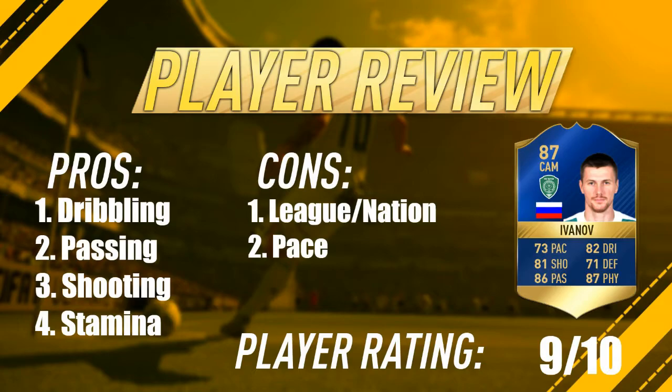His first pro is dribbling — going forward with the ball, or he can play a nice pass and get a 1-2 going or something. And then the shooting is really, really good. If you get into a good position, make sure you shoot with this guy, just press B, have a shot — make great use of shot power, or go for a low driven shot if you're really close to the net.